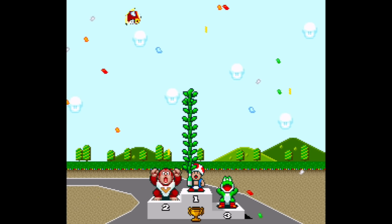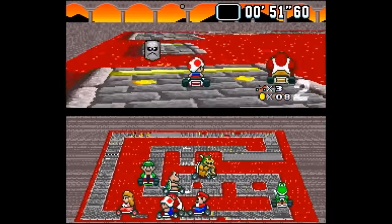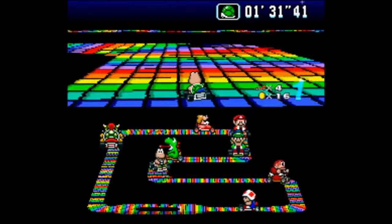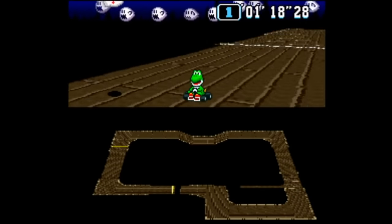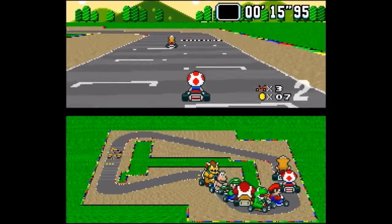The themes for Yoshi, Peach, and Toad were all changed in one way or another as well, though we can't listen to those. There are also some other interesting tidbits: Bowser's Castle theme plays on Rainbow Road in the prototype, and no matter what place you come in during a cup, the fourth place music will always play. Also, in time trial mode the finish music doesn't even play at all.